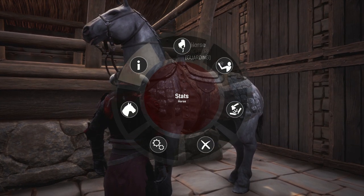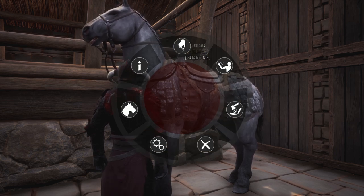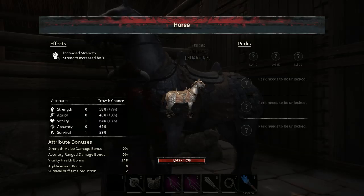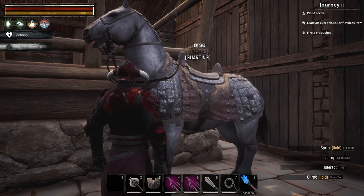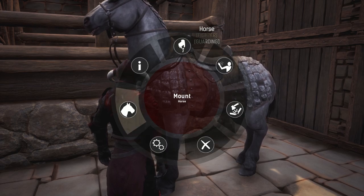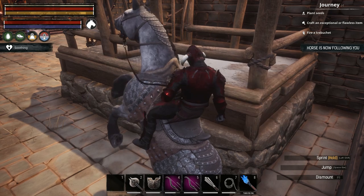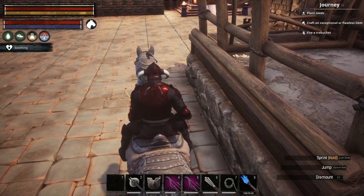You will get a radial wheel, as you can see right here. The eye icon is actually information, and the horse icon will let you mount. The wheel icon will access the inventory of the creature. Once you are mounted, in order to dismount the creature you will have to press C — so it is a slightly different button.